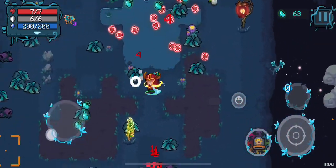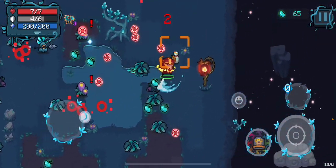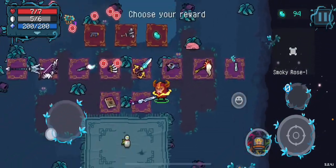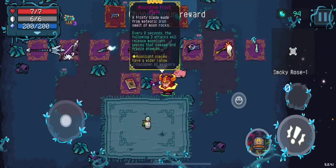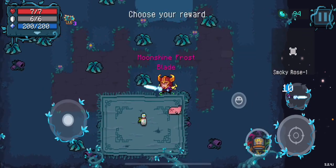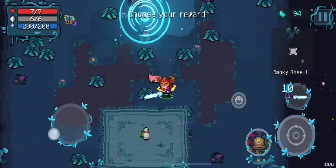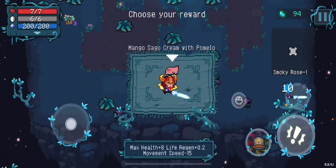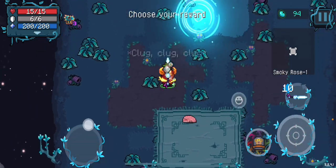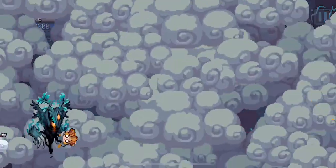Moonshine Frost Blade — it's not even upgraded, it's not upgraded at all. It's just the old weapon, but this thing is going to carry us. It doesn't matter what level you have — whatever. Max health, yeah, we'll take that max health. Take a little hit to movement speed, doesn't really matter too much.